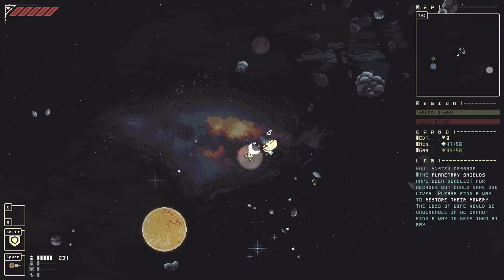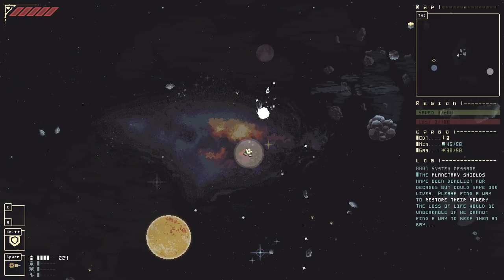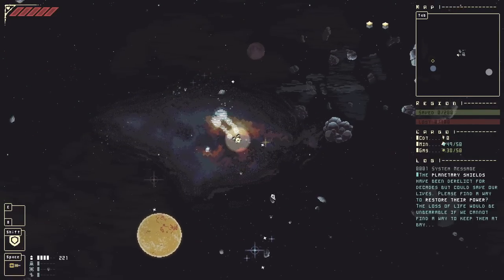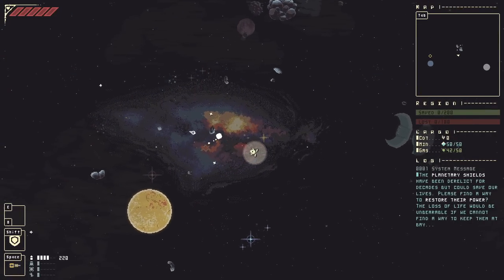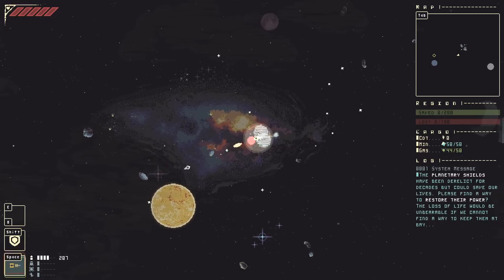Right now we're mining asteroids. Asteroids give you gas and minerals, which are listed below our victory and loss conditions. You need these resources in order to activate the planetary shields. I'm trying to get a full hold fast — basically trying to beat the pirates to the punch.